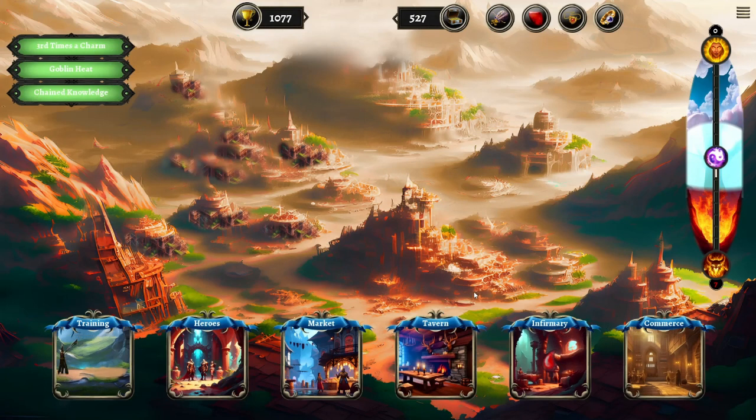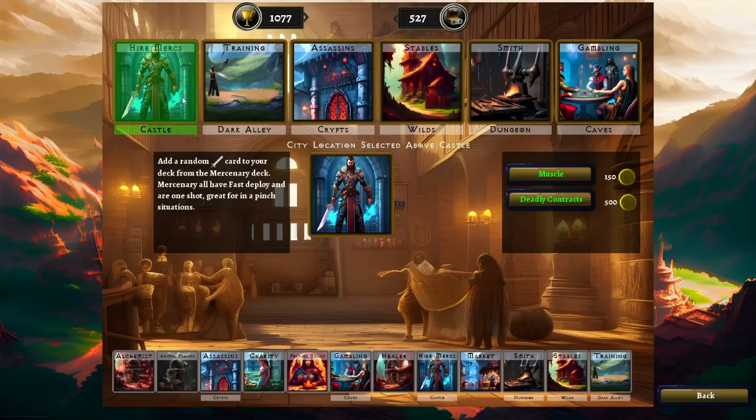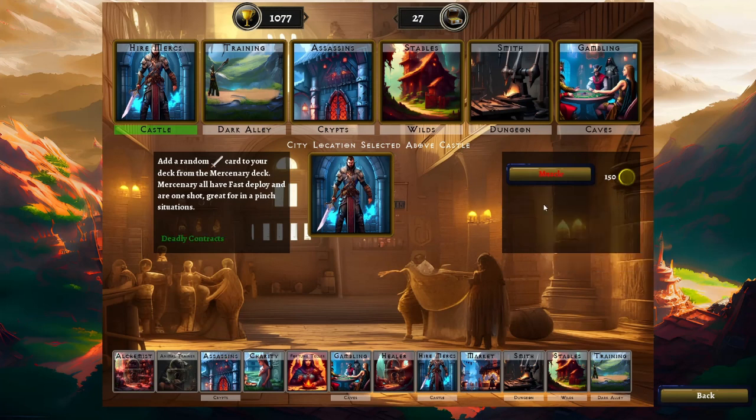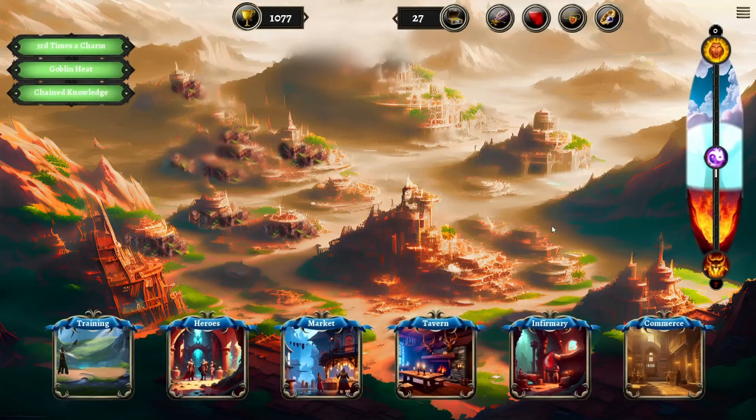What I'm going to do is go to the commerce screen after all. I am going to upgrade our mercenaries. It will make them cost more, but when we lost our last quest, we upgraded our base cards for our money generators. This will make our mercenaries more dangerous, but it will also make them cost one more. So we'll spend that up to a thousand.